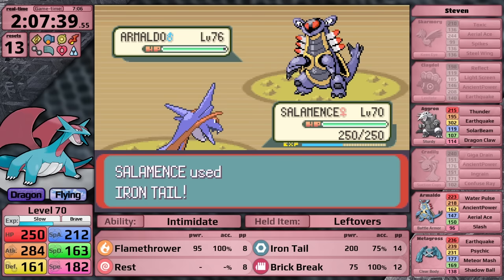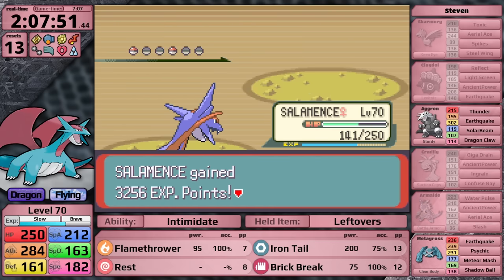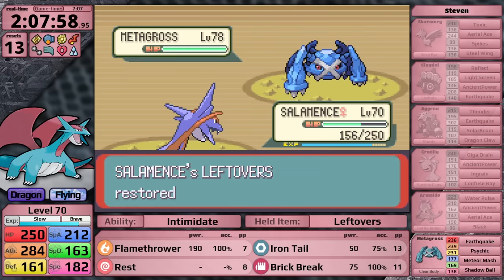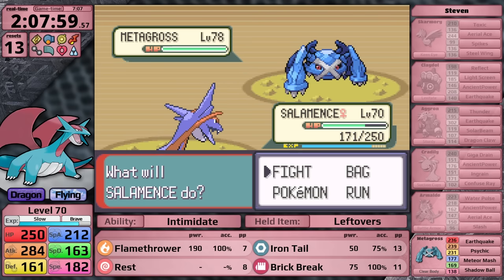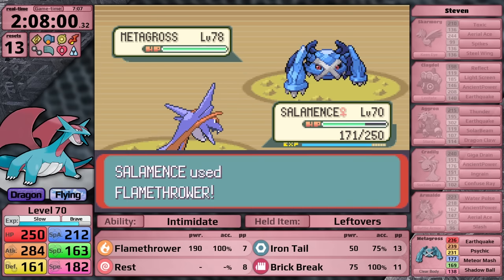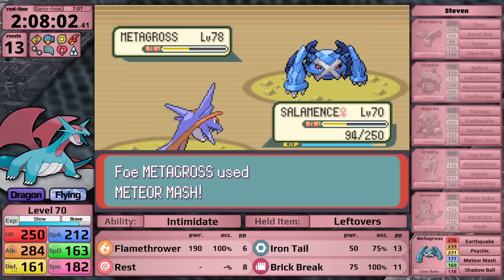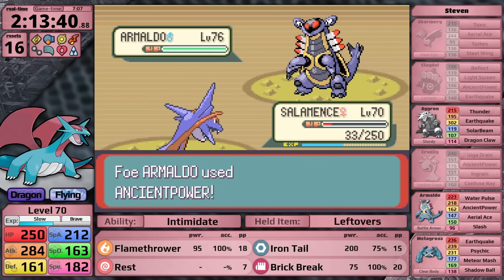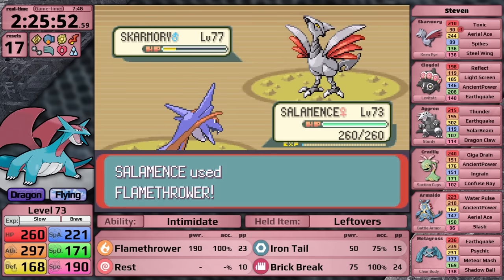Using the Iron Tail strategy, I make it back to Armaldo. I go for it, and it just barely isn't getting the one-hit at this level. Because Steven uses a Full Restore, I switch up my move ordering - Flamethrower first and then Iron Tail. Next is Aggron - Brick Break does four times damage, I finish it off. I have made it to Steven's final Pokemon, Metagross. I go for Flamethrower, it does more than half. Metagross uses Meteor Mash - Salamence survives. Metagross eats its Citrus Berry, I use Flamethrower again, and it just barely doesn't knock out. If the Metagross didn't have a Citrus Berry or I did two more damage it would have gone down. I keep getting resets not making it back to Metagross. In the end, I resign myself to training more.